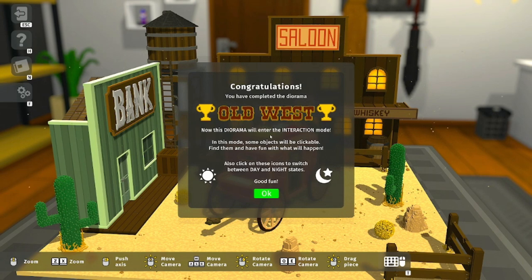Congratulations — you have completed the Old West! Now this diorama will enter interaction mode. In this mode some objects will be clickable — find them and have fun with what will happen. Also click on these icons to switch — cool! I love that. When we were putting the windows in I was actually thinking how cool would it be if they had a day and night mode, and then I kind of shrugged it off because I figured it wasn't a feature. But that's awesome!